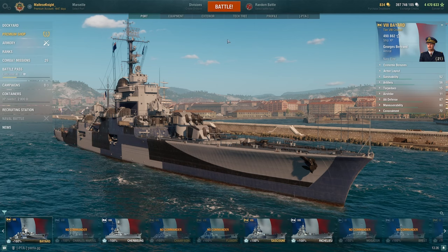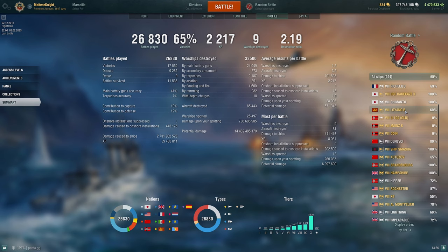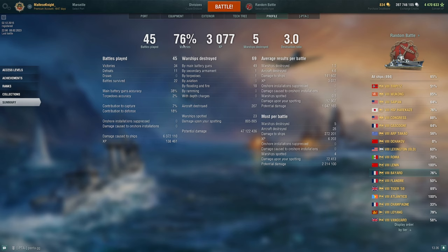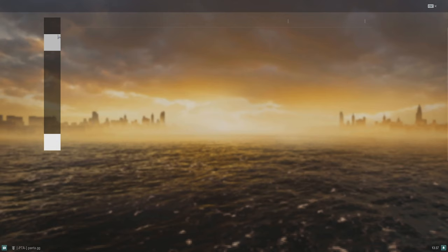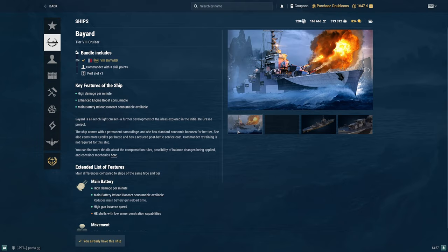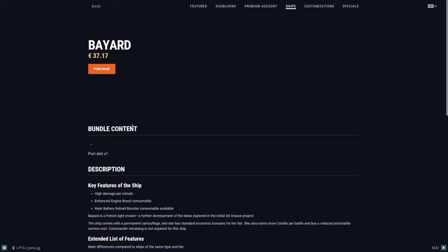For my personal statistics in the Bayard: I have 45 games, 76% win rate, and 141k average damage. My highest damage game is 272k. Pretty good overall. In terms of price, it is 11,300 doubloons in the Armory, on par with other Tier 8 cruisers. In the premium shop it's 37 euros and 17 cents for the Bayard.